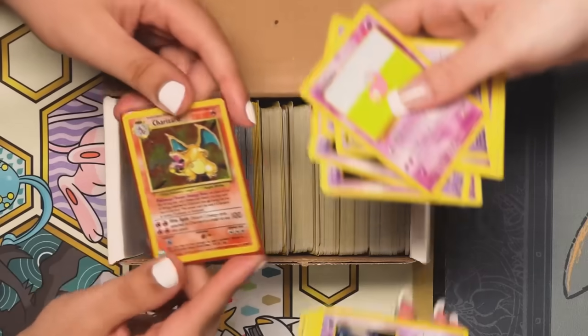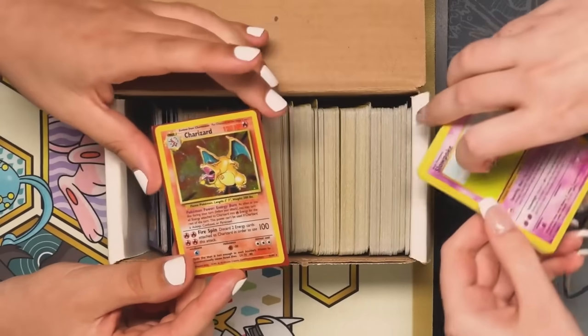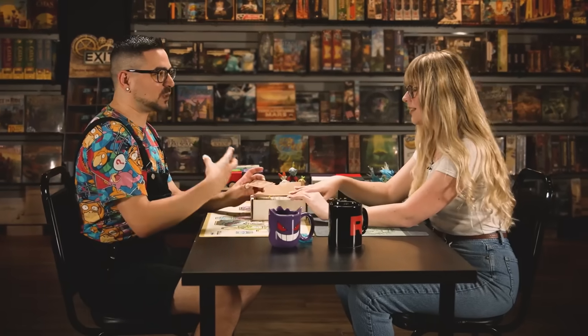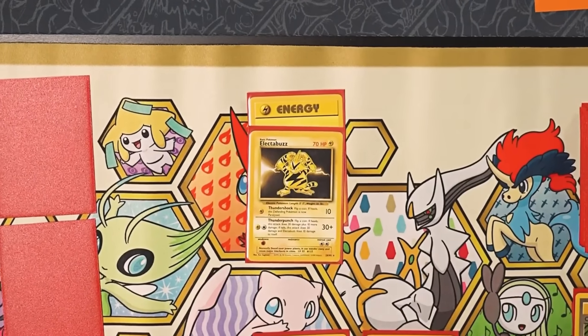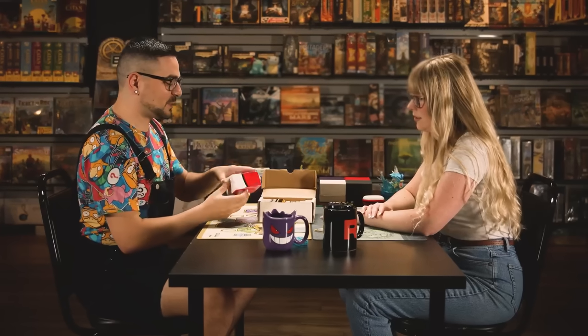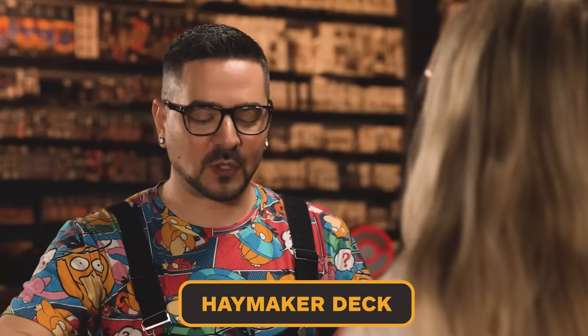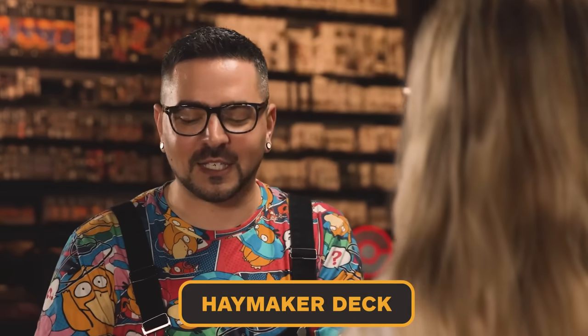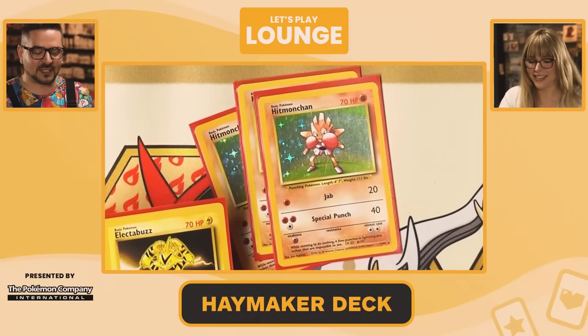A funny thing about Charizard is it actually wasn't that great in the actual card game. You would play basic Pokemon that you could just put one energy on and get them going. That actually leads into the Haymaker decks, which were the most popular decks of the era — tier one decks. Hitmonchan was the star. It was called Haymaker because all the Pokemon did these punching attacks.